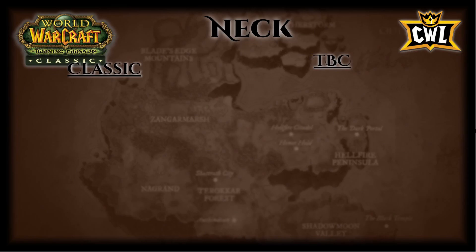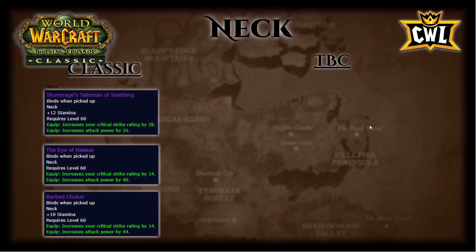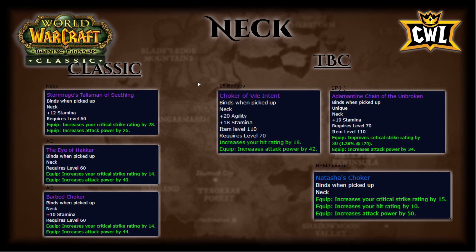For necks, out of Naxx: Stormrage Talisman of Seething. Out of AQ: Eye of Hakkar and Barb Choker. On the TBC side: Choker of Vile Intent for 25 badges — 20 agi, 18 stam, 18 hit rating, 42 attack power. Adamantine Chain of the Unbroken out of Slave Pens Heroic — 19 stamina, 30 crit rating, 34 attack power. And Natasha's Choker from a Blade's Edge Mountains quest — 15 crit rating, 10 hit rating, 50 attack power. Classic necks lose out to TBC options, so just use whatever classic neck you have until you complete the quest for Natasha's Choker while leveling, then farm Adamantine Chain or spend badges on Choker of Vile Intent if you need hit.